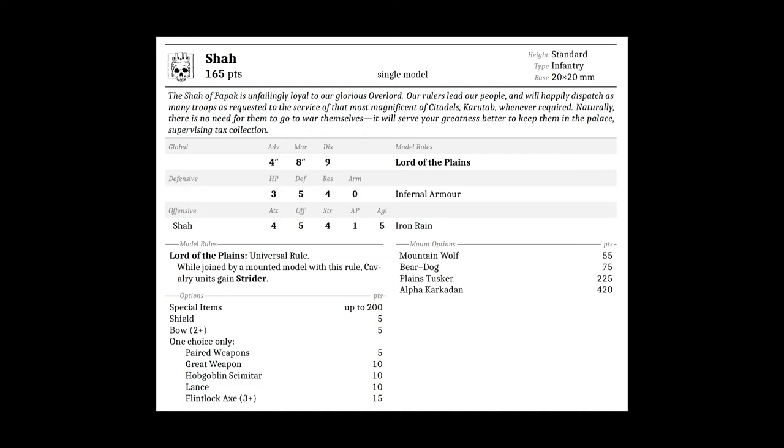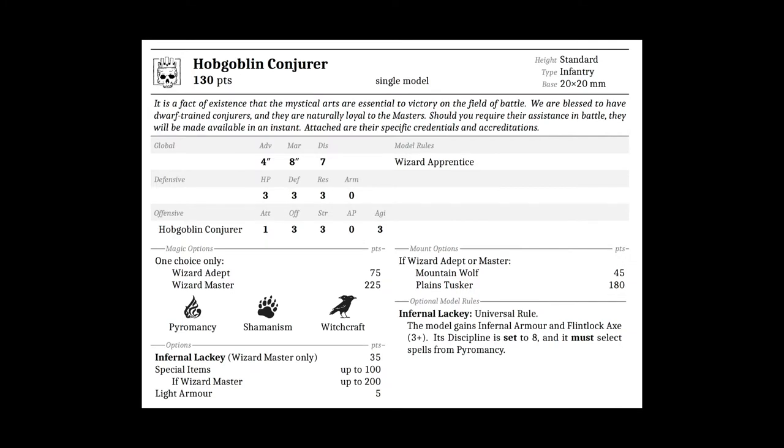Moving on to the Hobgoblin Conjurer. The Hobgoblin Conjurer is a standard infantry on a 20x20 millimeter single model for 130 points base. Its stats are: advance 4, march 8, discipline 7, HP 3, defense 3, resilience 3, armor 0, attacks 1, offense 3, strength 3, AP 0, and agility 3. It is a wizard apprentice, upgradeable to wizard adept for 75 points or wizard master for 225.